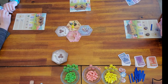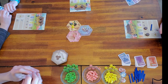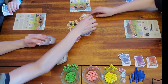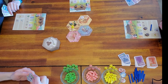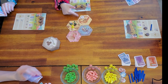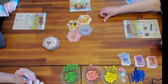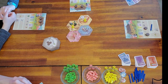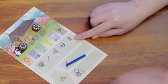Dad rolled wind, so he can do two of the same thing. He chose to place two tiles. Then he used wind to take another objective card.